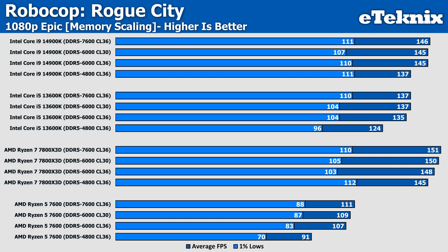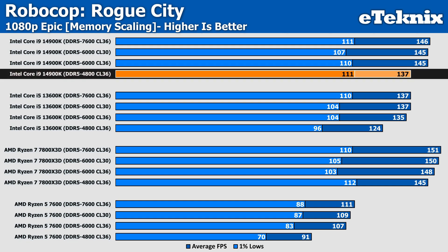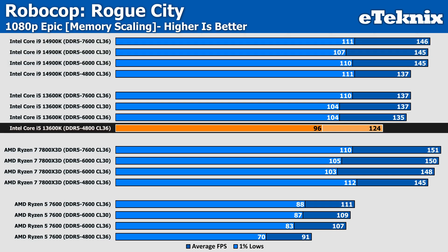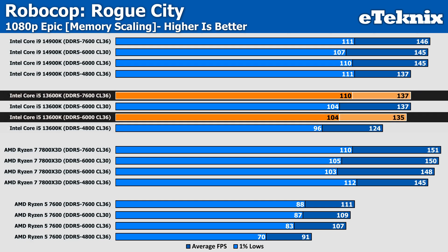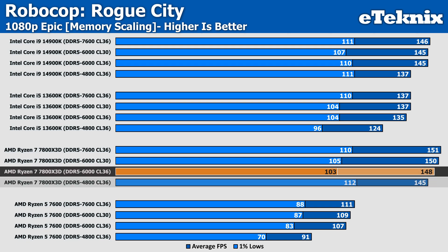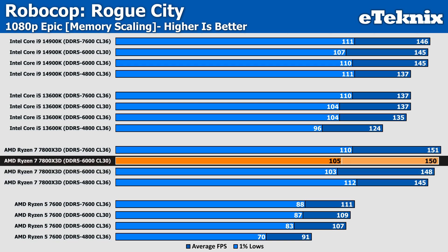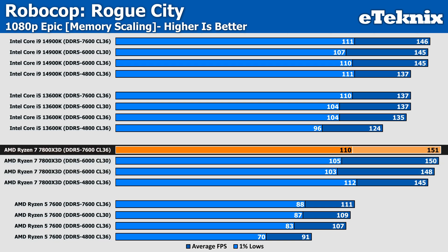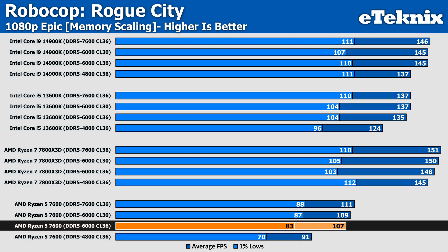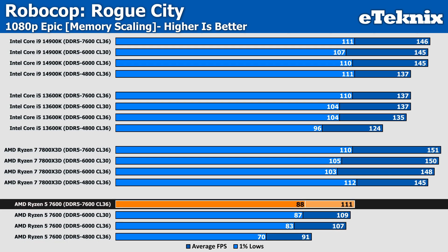Because a recent video created a divide in the comments regarding memory speeds — especially for AMD — I ran some memory scaling tests. At 1080p on the i9-14900K, there's an uplift of around 6% when moving from 4800MHz to anything faster than 6000MHz regardless of timings, and a larger increase of 9% on the i5-13600K, with a small but unnoticeable bump from going faster or tighter. The 7800X 3D shows the smallest gain — just 2% from 4800MHz to 6000MHz, and another 1% when tightening timings to CL30, with speed trumping timings by a marginal amount.